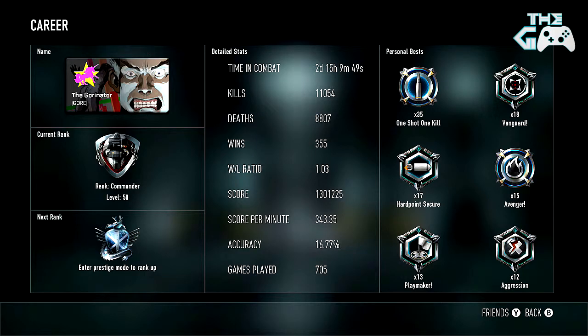KD ratio 1.6 with a win-loss ratio of 1.03 — that's gone up quite a bit, been playing a lot of gun game and stuff. Time in combat: 2 days, 15 hours, 9 minutes and 49 seconds. 11,054 kills, 8,807 deaths, 355 wins. 343 score per minute. 16.77% accuracy, which is actually increasing — really good.